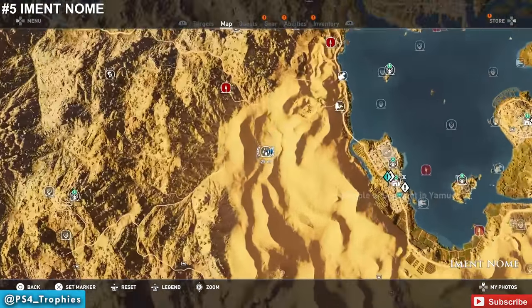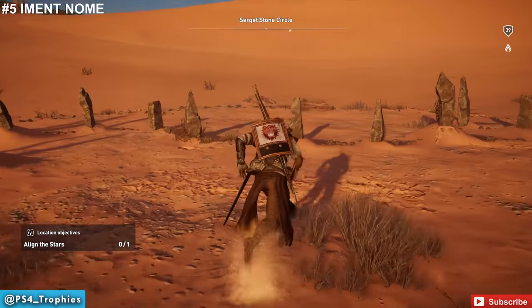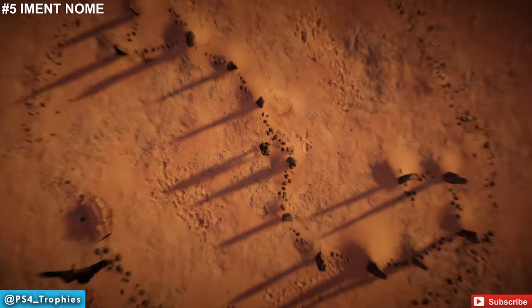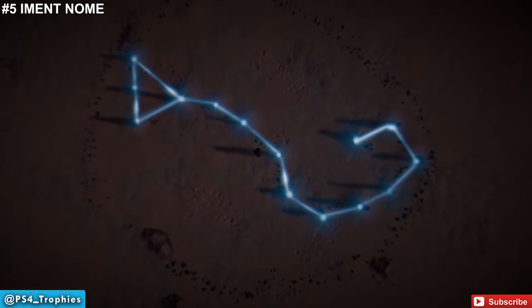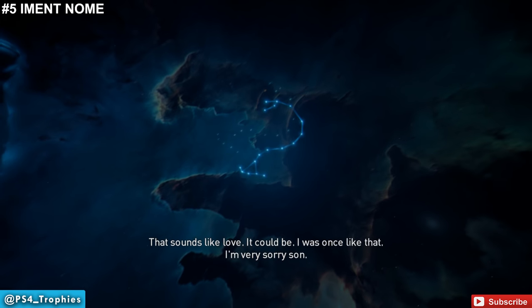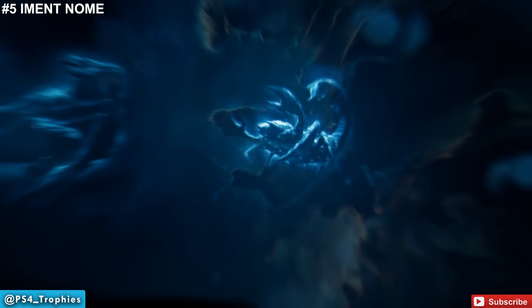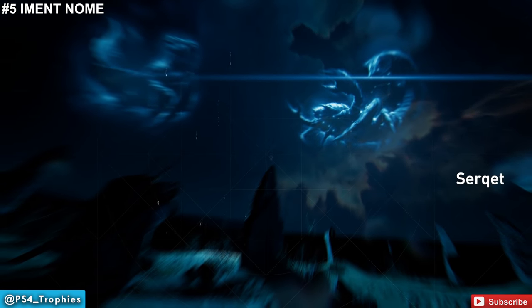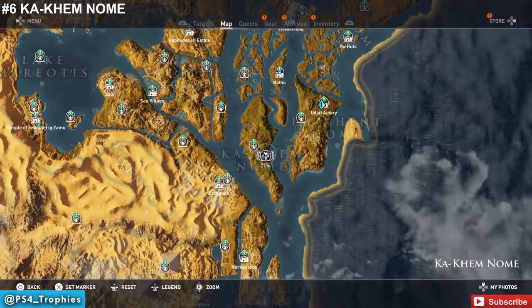Now we're going to go to the second one in Emmet Gnome — this one's up on the northern edge. It's a desert landscape so it's not too difficult to locate. It turns out to be a scorpion — the Serquet, I guess they call it. Now we're heading to number six, the Khakam Gnome. This is actually right in the middle of this island.